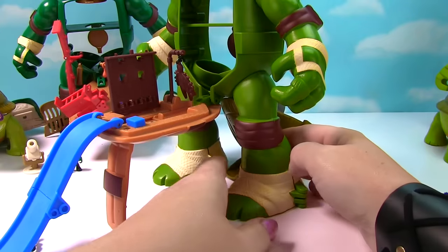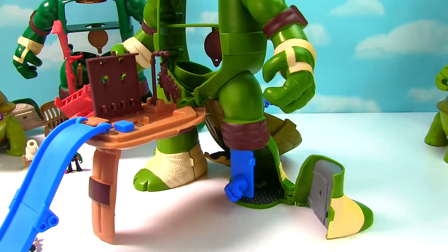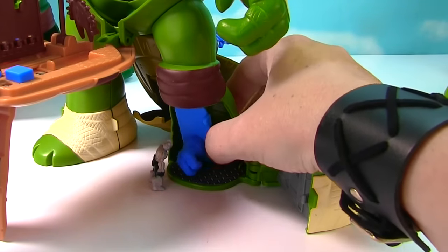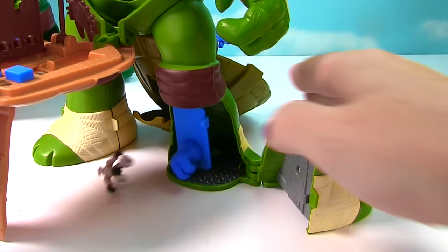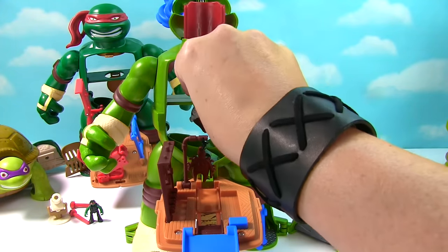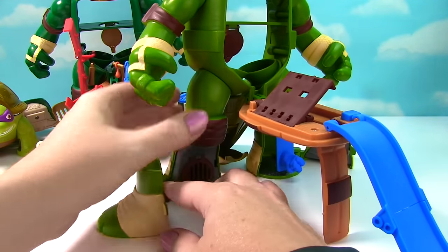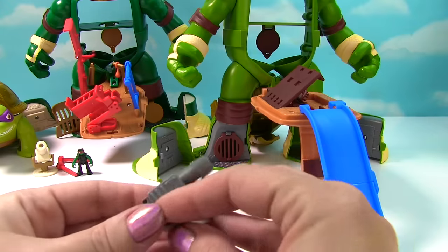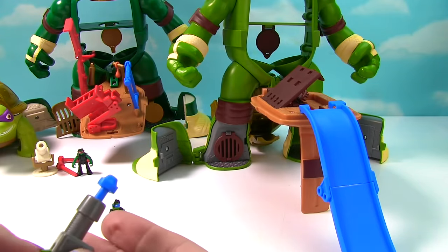He's down here in the leg. He snuck down here where he has a secret fist! Shredder found him — but look out Shredder, this fist is going to get you! Hooray! Leo captured Shredder and he can send him down this other leg. And that is where Shredder belongs — because it's a jail! And that's where Shredder will be staying for a long time. But should he escape, Leo can use his cannon and try to blast him!